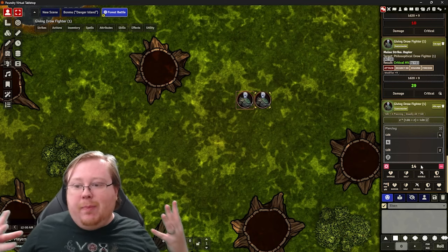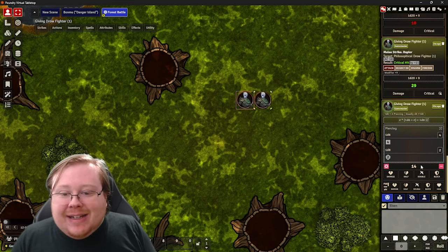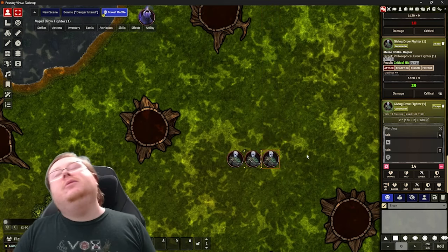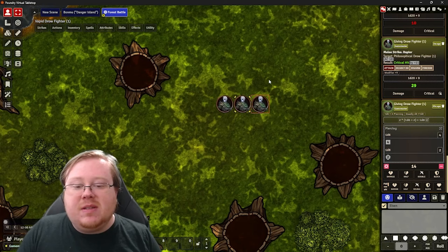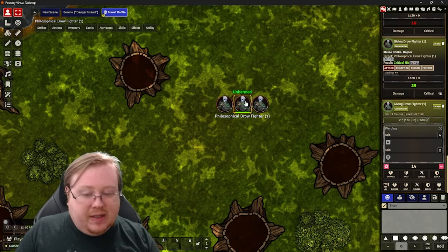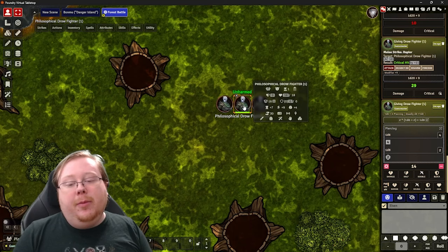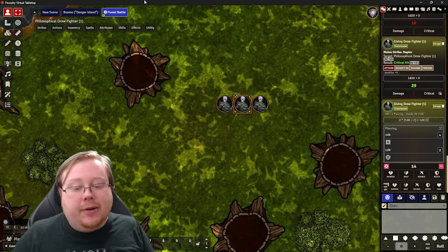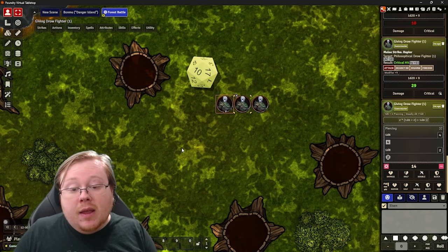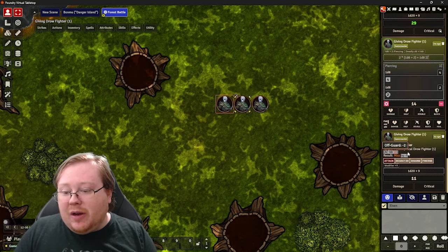So that's the basics of hitting an enemy and multi-attacks. But there's a way to make this even easier by using teamwork. Vapid Drow absolutely hates Philosophical Drow, and now they are flanking. When an enemy is flanked, they become off guard — their AC drops by two. You can see the little helmet here; now they have a sixteen. While they're flanking, Giving Drow is going to make another strike on his next turn, and he rolled a two — that's a miss.